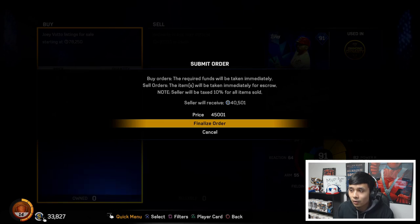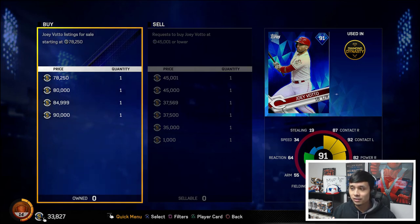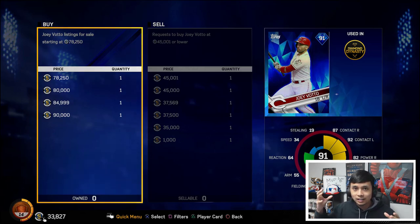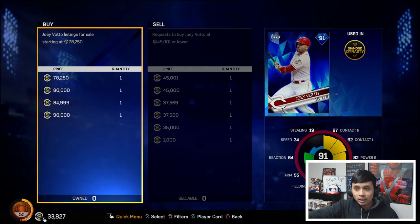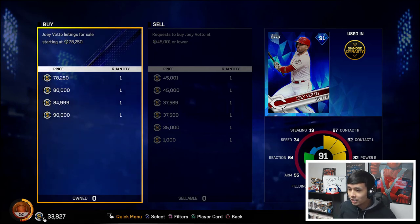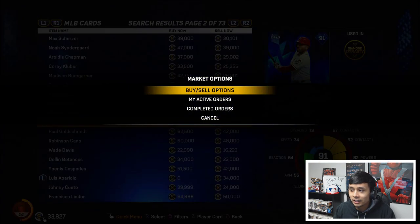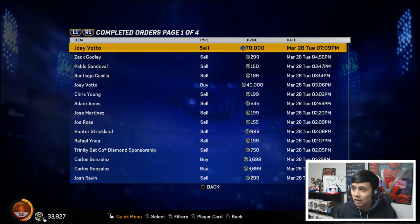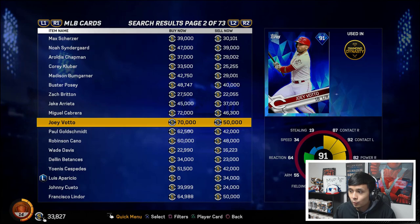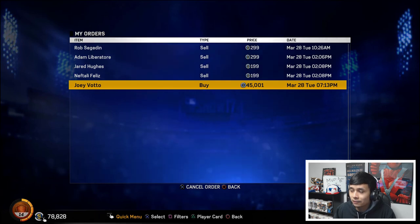You have to be patient with this method. I bought that Votto earlier, went and did something else, came back, and it had gone through. I put him in the market right before starting this video and he sold right away — within a 10-minute span. A lot of people want diamonds right now. It looks like someone is trying to snipe it because it changed to 50k, so I'm taking that buy order out.